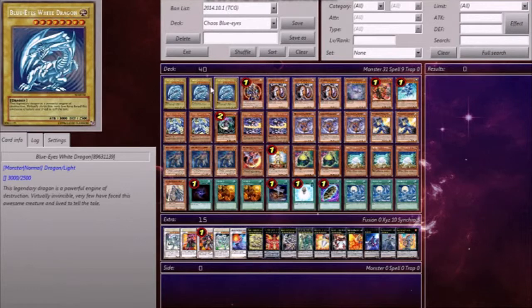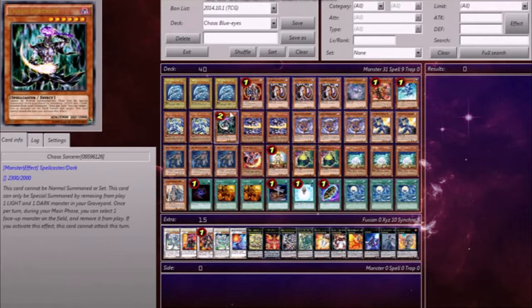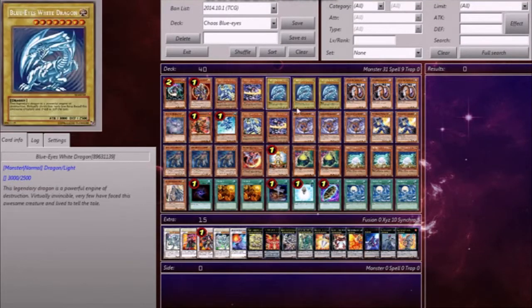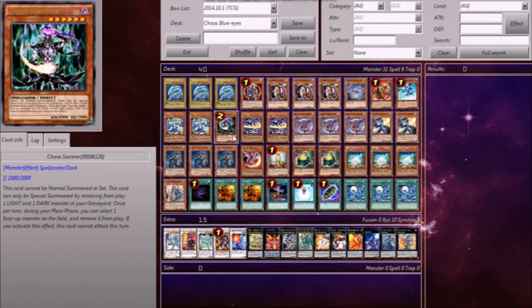Starting off, three Blue Eyes White Dragons, because this is a Blue Eyes deck — why would I not run three? Sadly, I don't run Blue Eyes Ultimate Dragon; I just could not fit him in this deck, so if you're looking for that, sorry. One VLS and one Chaos Sorcerer. I only run one Chaos Sorcerer because two is a bit too cloggy — it creates too many hands where you need your graveyard set up but you just don't. So I only run one, and he works fine.